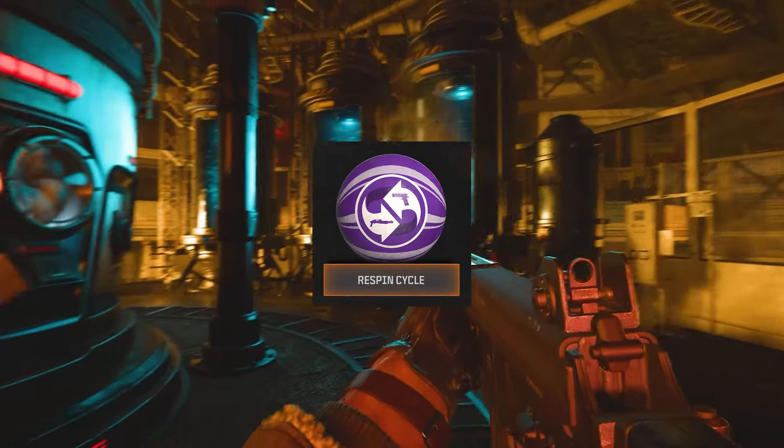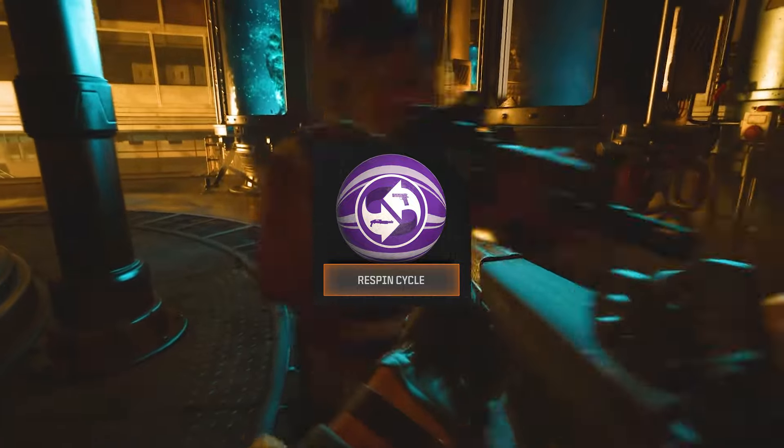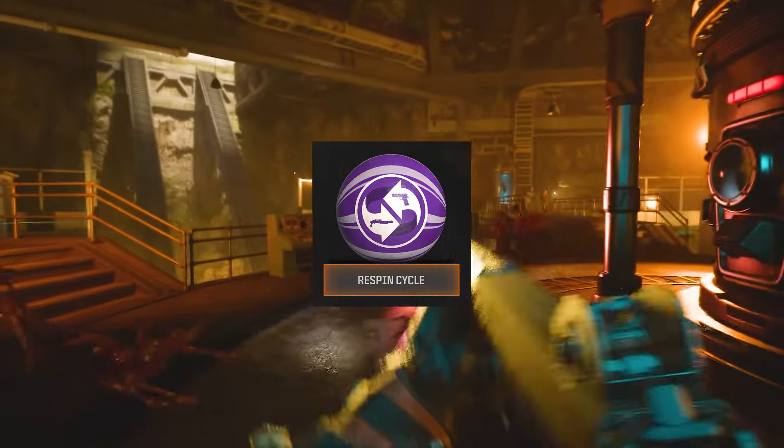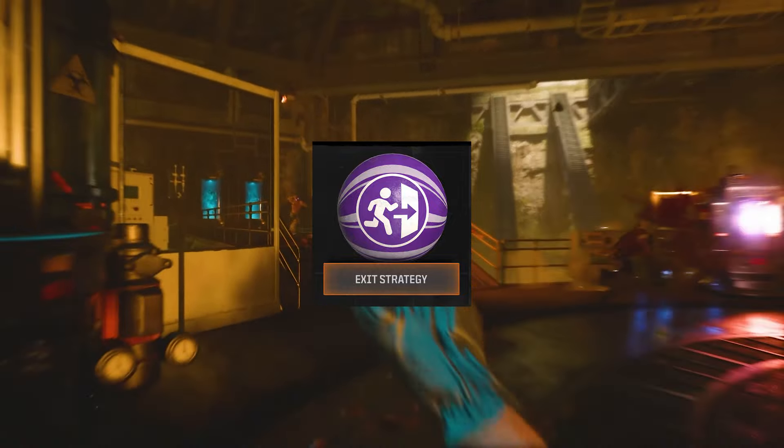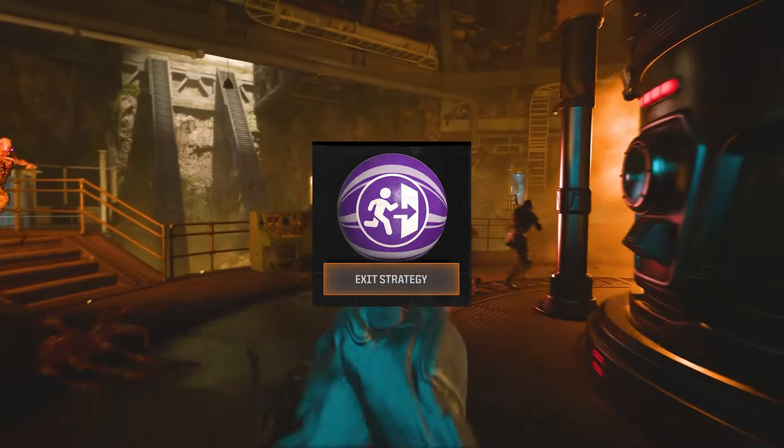Respin Cycle respins the weapon in the mystery box after it has settled, giving one of equal or higher rarity. And lastly, Exit Strategy activates the exfil vote immediately and reduces zombie spawns during exfil.